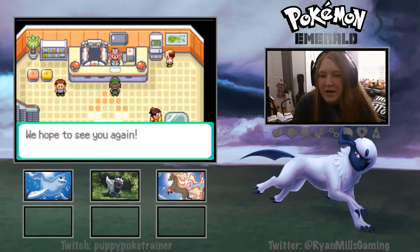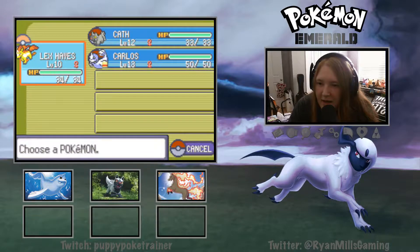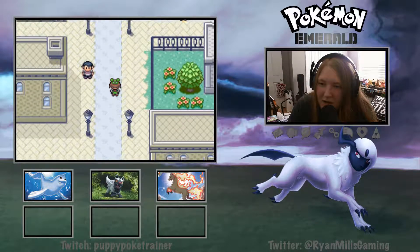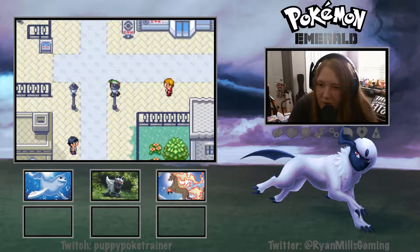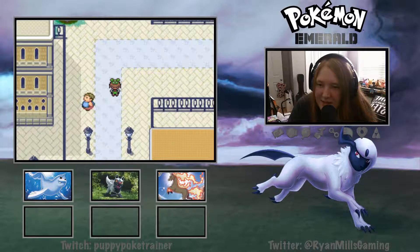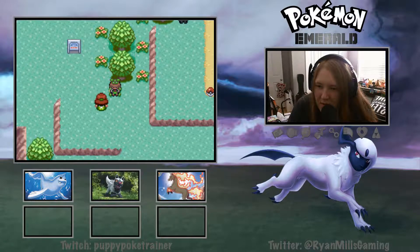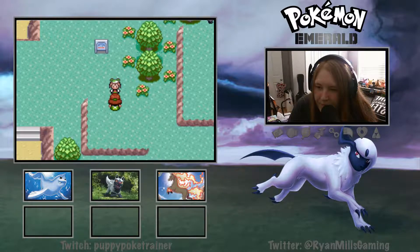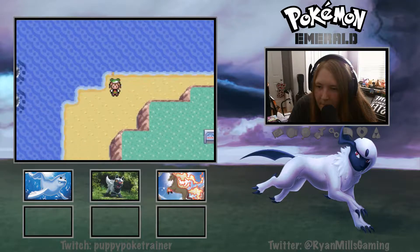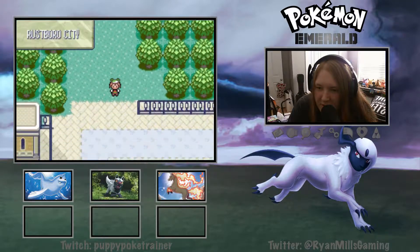So everybody so far is at least level 10. We've got a level 10, a level 12, and a level 13 - that's a pretty good set of Pokemon right there. I was making sure these guys didn't give us anything. I don't think we can get anything but we can talk to you. I think there's an item up here - yes, Pineapple Berry! I like the berries, the berries are helpful.